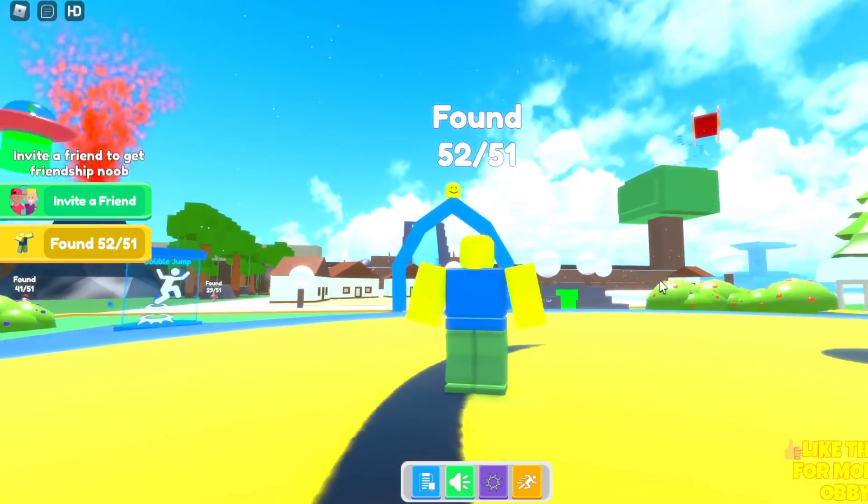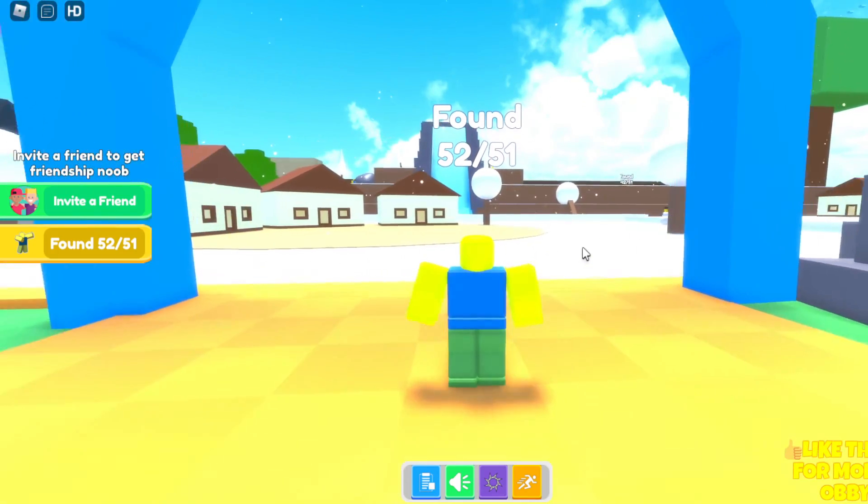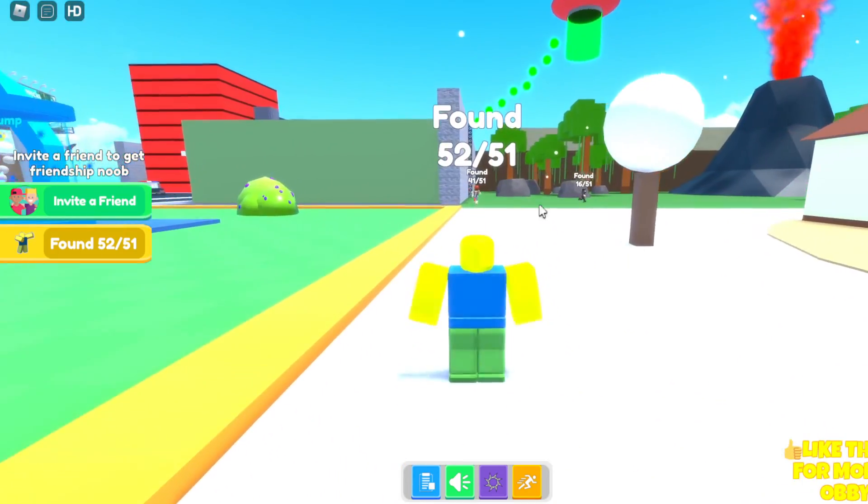In order to get the Camping Noob, you want to turn forward right over here and head over to this little winter area. Once you reach this winter area, you want to turn left and head over to the entrance of this forest area.